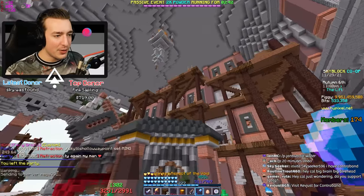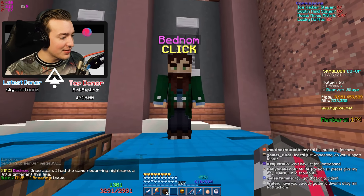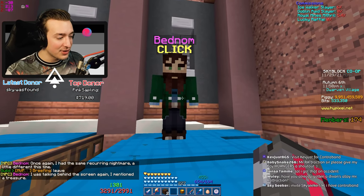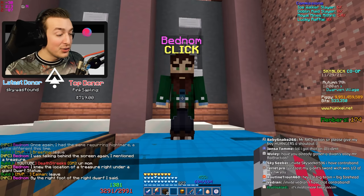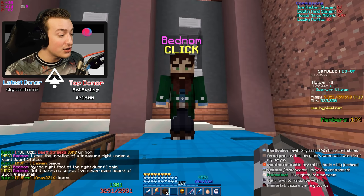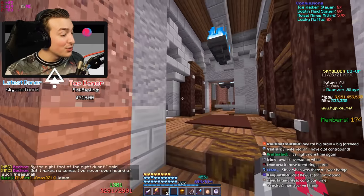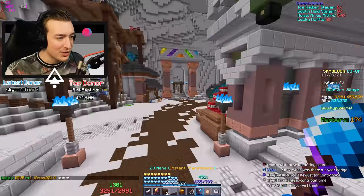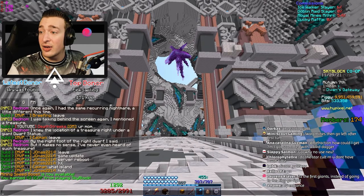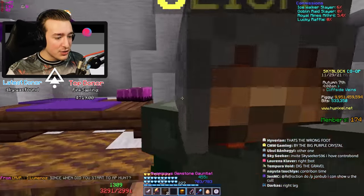Now we can bust it back over to Bednam who hopefully should have the last part of the quest. 'Once again I had the same recurring nightmare - I mentioned the treasure. I knew the location of a treasure right under a giant dwarf statue, by the right foot of the right dwarf. But it makes no sense, I've never heard of such treasure.' That's the final part of the quest. By the right foot of the right dwarf through the Star Court - you don't have much time!